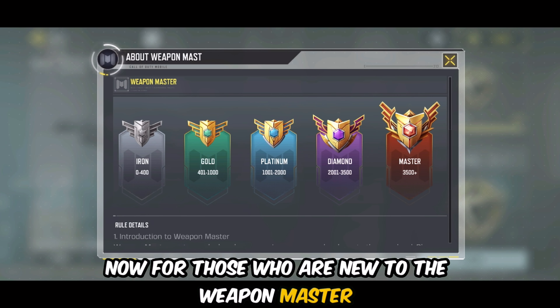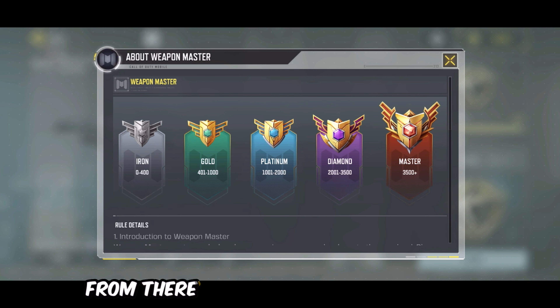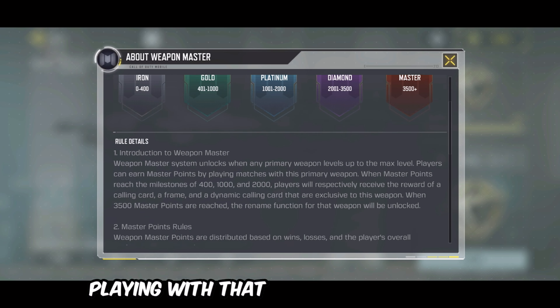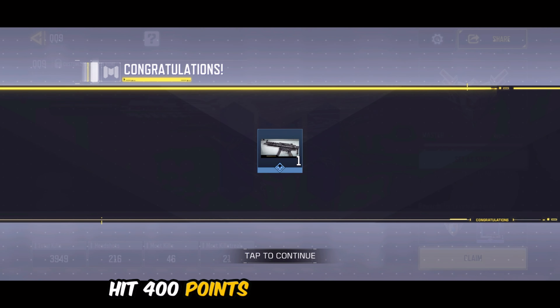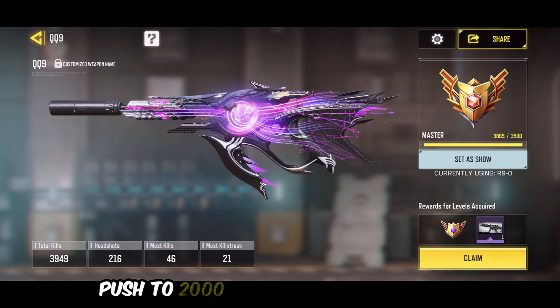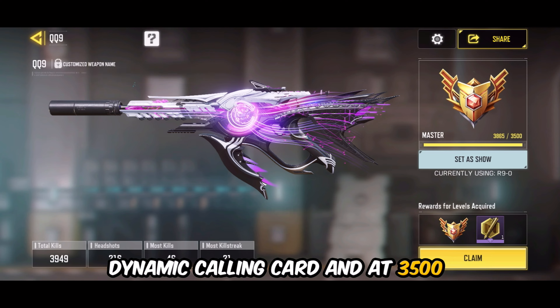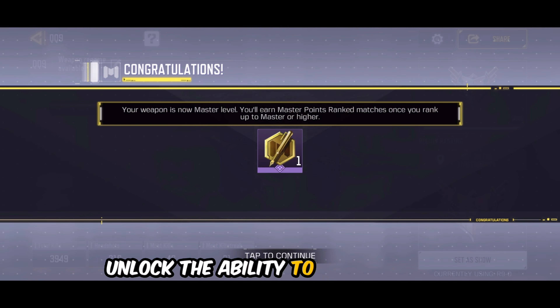Now for those who are new to the weapon master system, it unlocks when any primary weapon hits max level. From there, you earn master points by playing with that weapon in matches. Hit 400 points for a calling card. At 1000 points you'll unlock a special frame. Push to 2000 points and you'll get a dynamic calling card. And at 3500 points, you unlock the ability to rename your weapon.